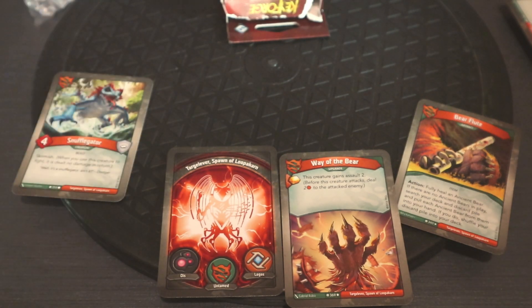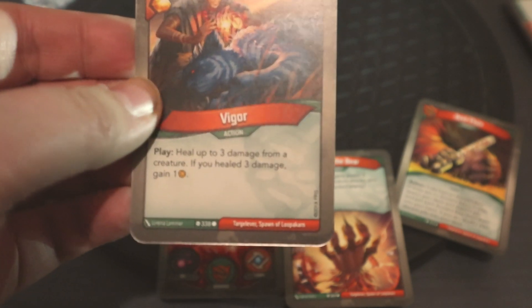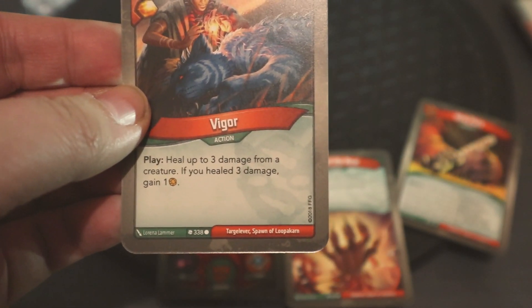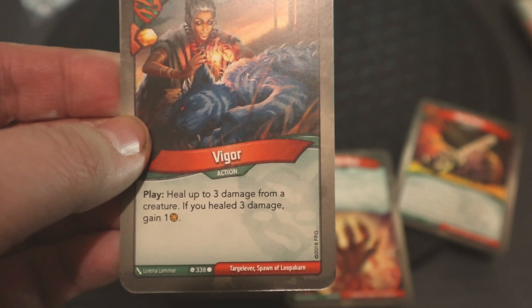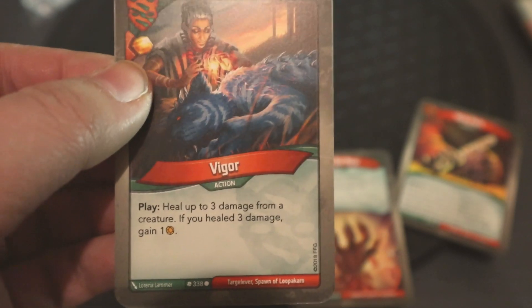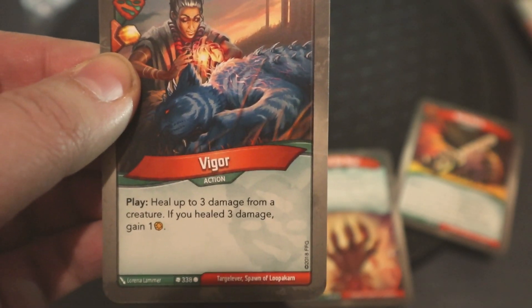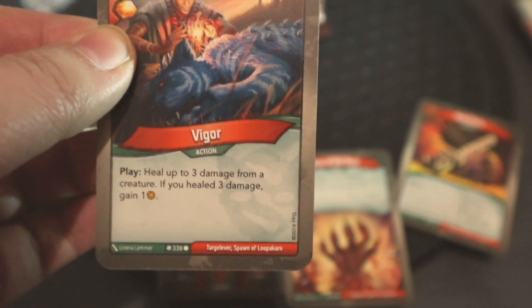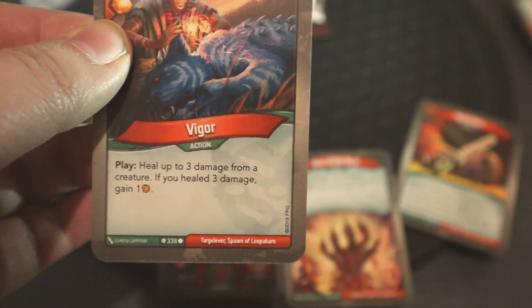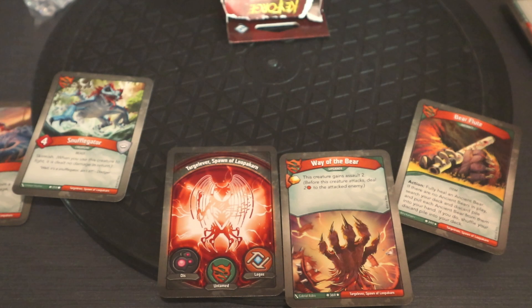The final type of card is an action card. This has an immediate effect — for example, 'Vigor: heal up to three damage from a creature; if you heal three damage, gain one amber.' There's also an amber symbol in the corner, meaning as soon as you play that card you gain one amber. Once used, action cards are put in your discard pile.